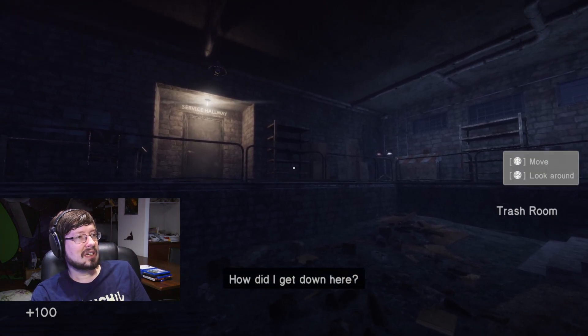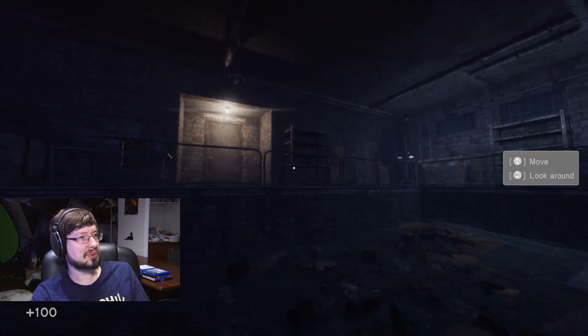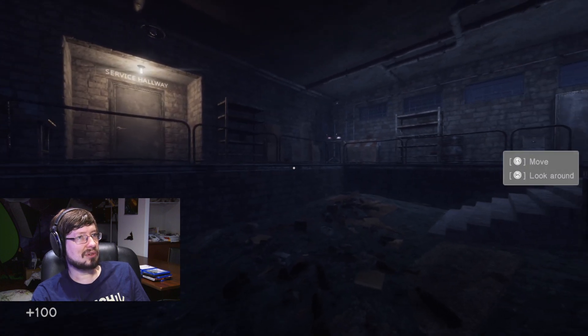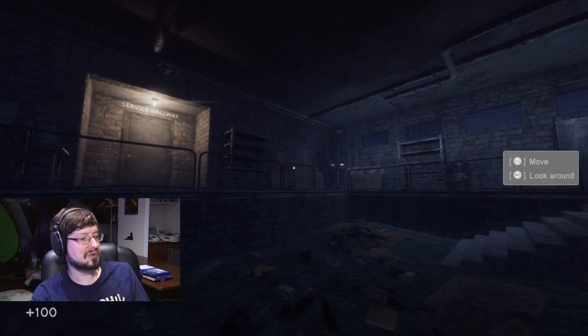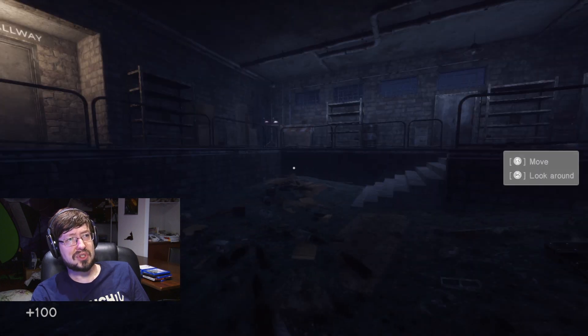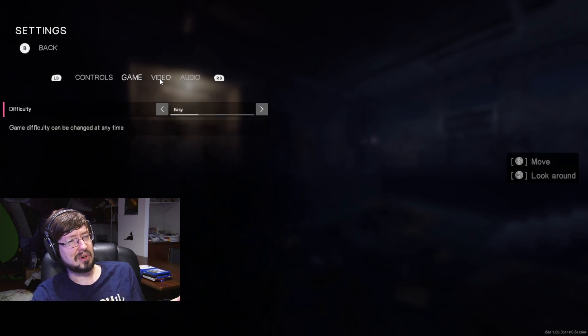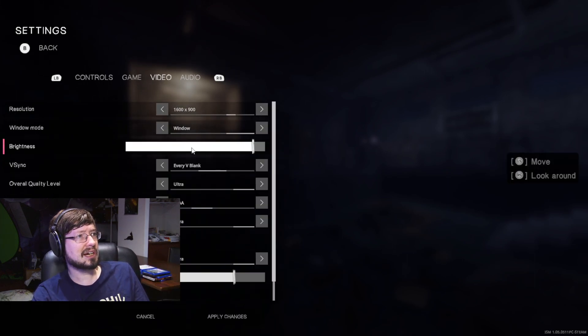How did I get down here? The first thing you want to do is look around — move the mouse to look, use W A S D to move. You'll notice it's pretty dark; it's one of those dark games. What you want to do is go into settings and crank up the brightness bar — I already did that.